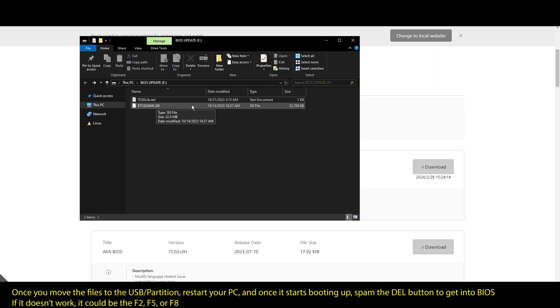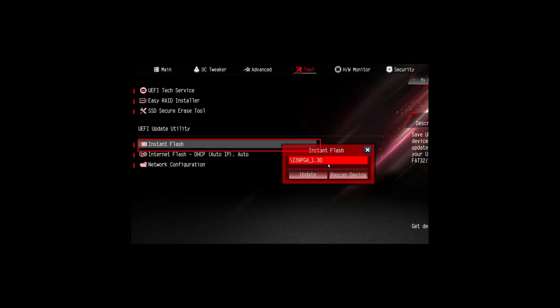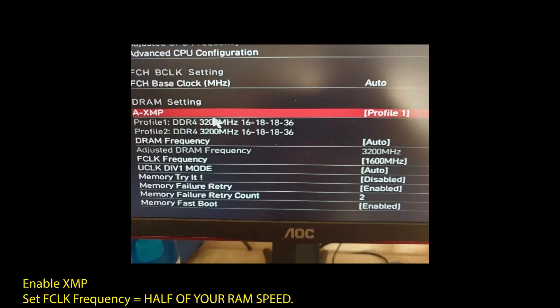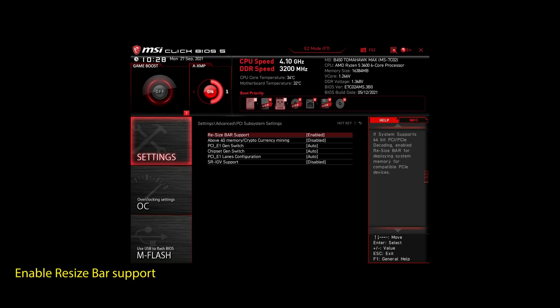Once you are done updating your BIOS to the latest version, it's time to optimize it to boost your FPS in Nosgoth and make your PC perform at its best. If you are on an AMD system, make sure to adjust the following settings: enable XMP to make your RAM run at maximum speed, enable Precision Boost Overdrive to make your CPU work at maximum speed, and enable Resize Bar Support. These are the most impactful settings you can quickly change on any AMD system to significantly improve your performance in Nosgoth.